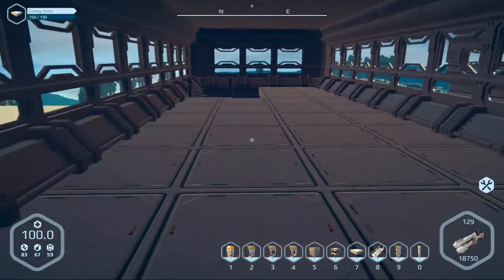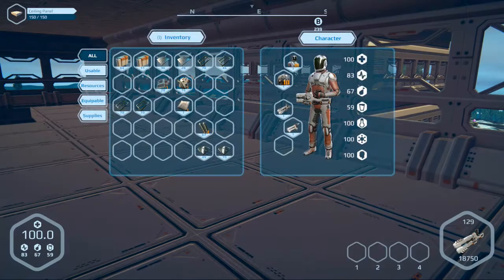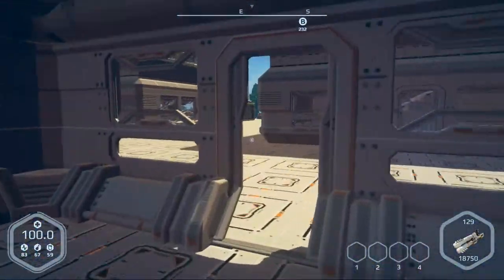And there we have it. As you can see, it is a little dark in here. I don't think I actually have the parts on me — let me check — and no, I don't. So we've got to go get the stuff for the reactors, because we're definitely going to have to light this place up.